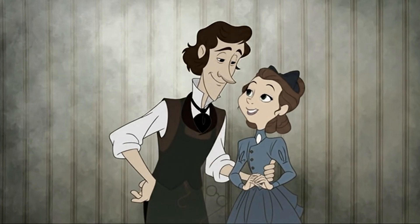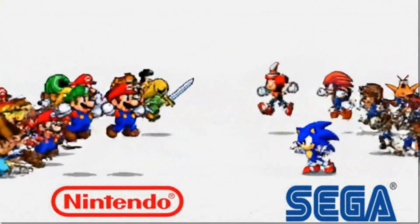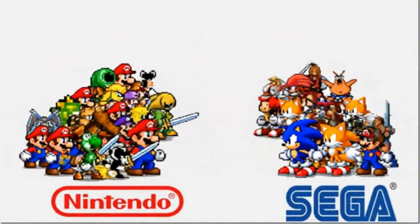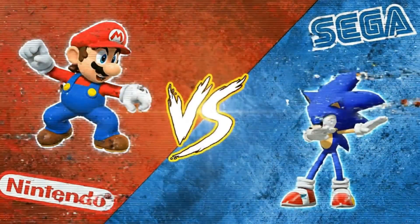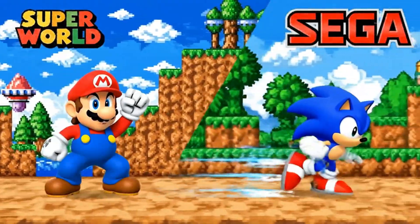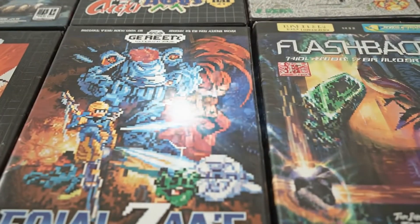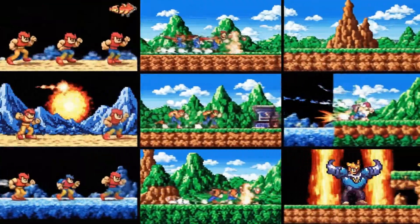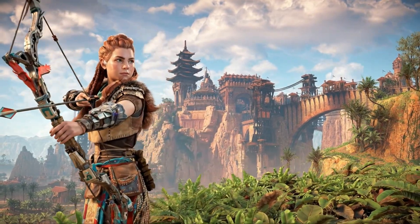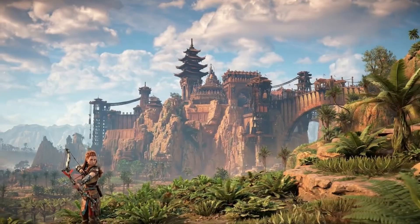The early 1990s were the golden age of 2D. The 16-bit console war between Nintendo and Sega was in full swing, and the battlefield was all about pixels and sprites. Games like Super Mario World and Sonic the Hedgehog were masterpieces of 2D design, pushing their hardware to the absolute limit. The language of gaming was flat, and developers were fluent in it. But on the horizon, a new dimension was calling.